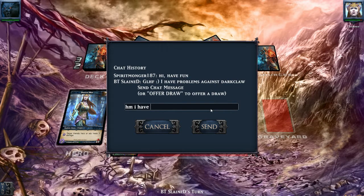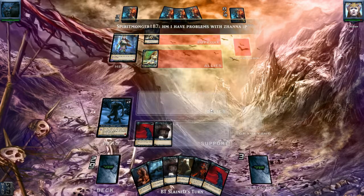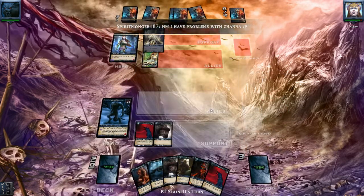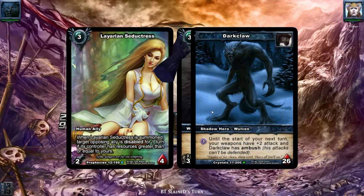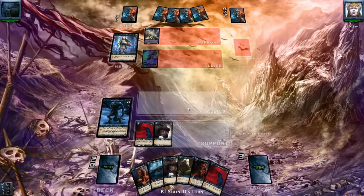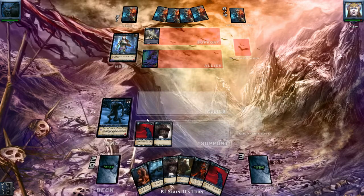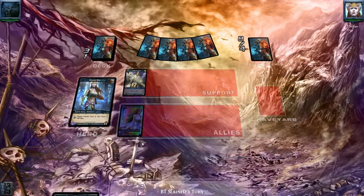An Amber Rain deck is not much of a problem — I've faced some Amber Rain decks and it worked out for me in the end. Next turn we are going to kill this Lyrian Seductress and give one damage to the Zona. I missed because he used his ability to draw a card, so he cannot heal his Seductress.